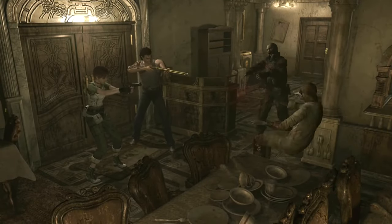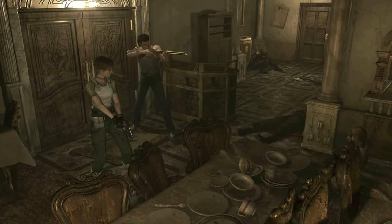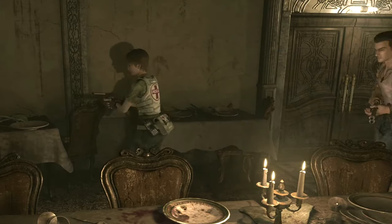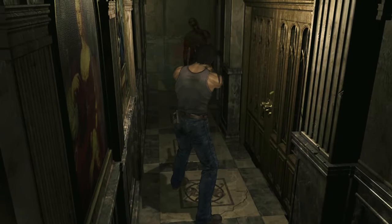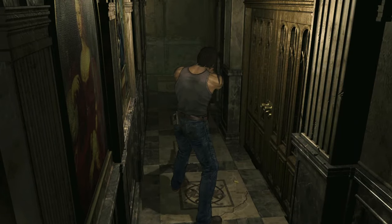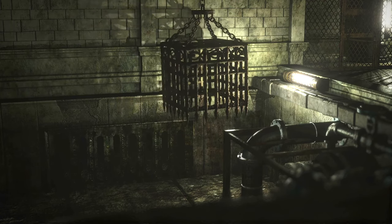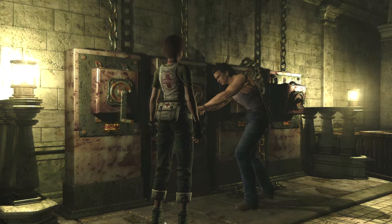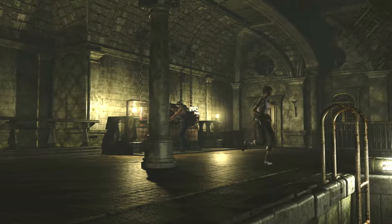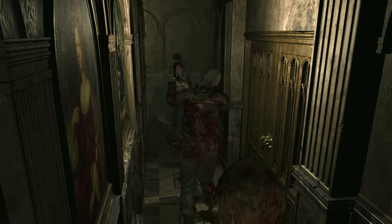Now that you've got some background on how RE0 came to be, let's look at those changes — starting with the most obvious one. You have an AI partner with you for most of the game. But unlike future titles like Resident Evil 5 and 6, you can switch to control them at any time, which is how you'll solve various puzzles. These usually involve one character moving an object or being on a lift somewhere while the other activates a switch. Nothing too complicated. But now that you've got a partner, that means double the firepower — so it's going to be a little confusing when I say this is one of the harder games in the series.